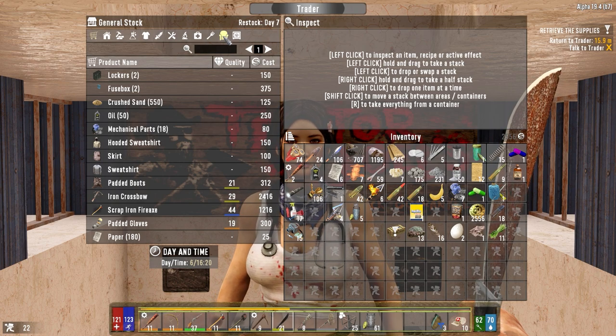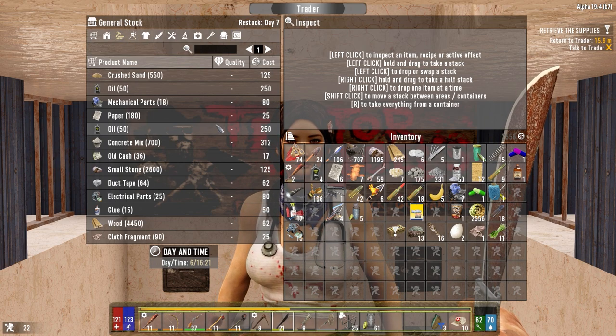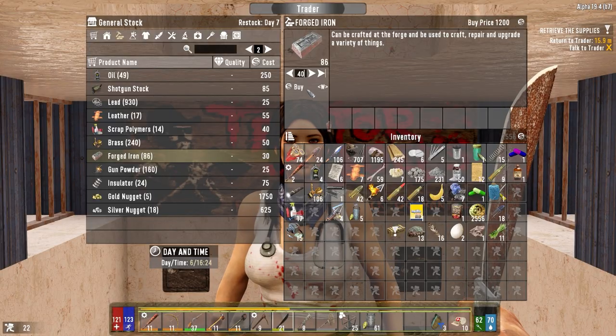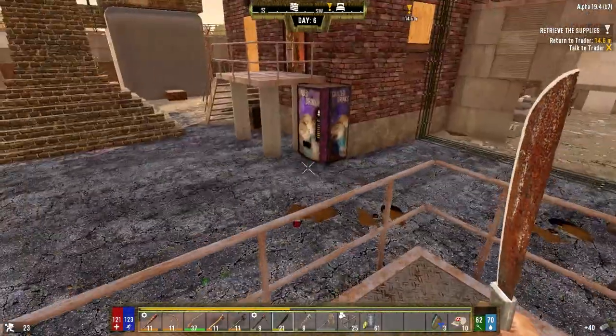I think I did this already, but I want to check to see if you have any forged iron. You do — how much? 40. 1200 each? Fine — thank you so much. Oh, you're welcome, come again. Thanks for being here. I got the better of the deal. We should get a couple from this — two and two, perfect.